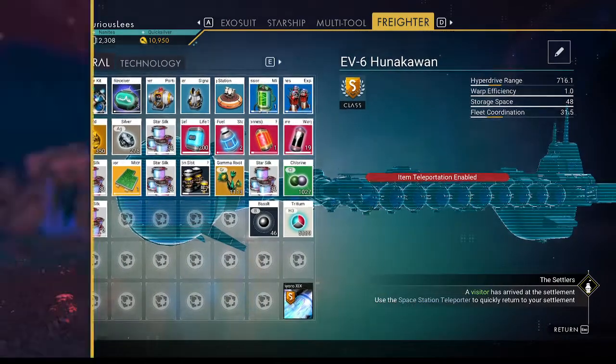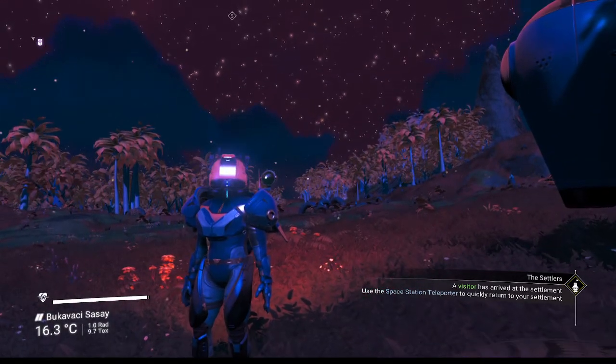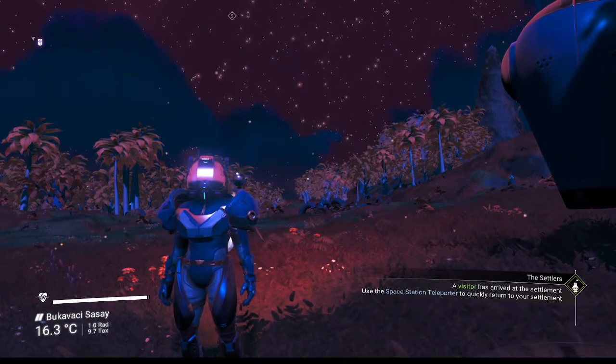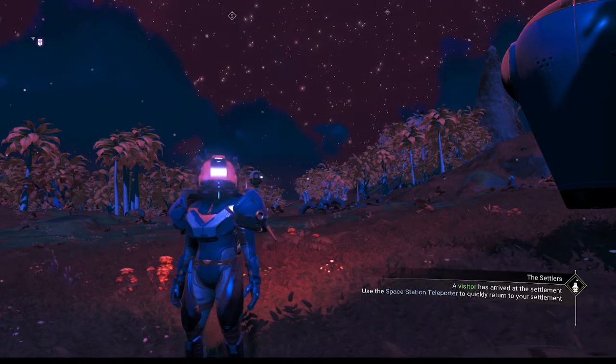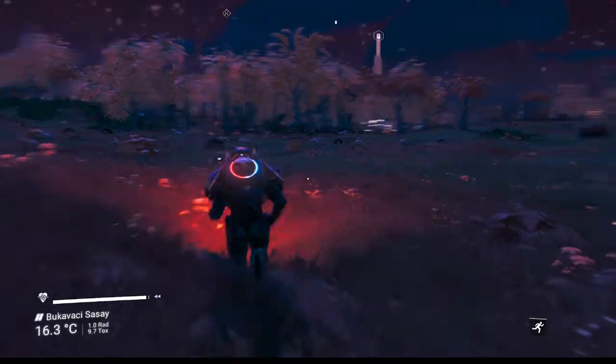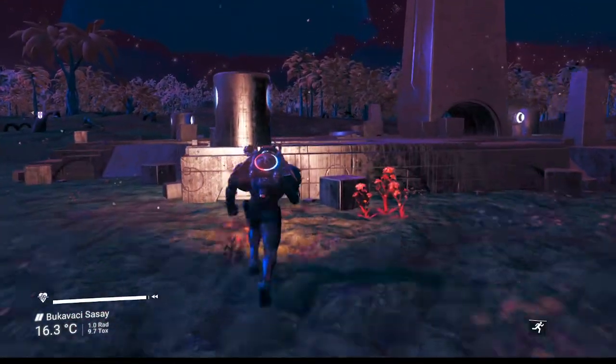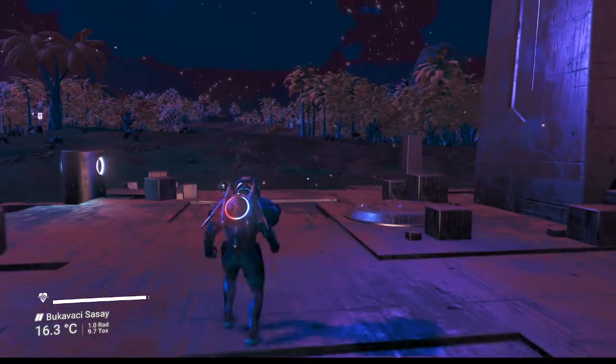We need 250s. But one of the addresses I found for a 250 light year range freighter has a really terrible derelict freighter layout in Euclid, where the address is from. And I've been to Isentam, where my only other portal base is.